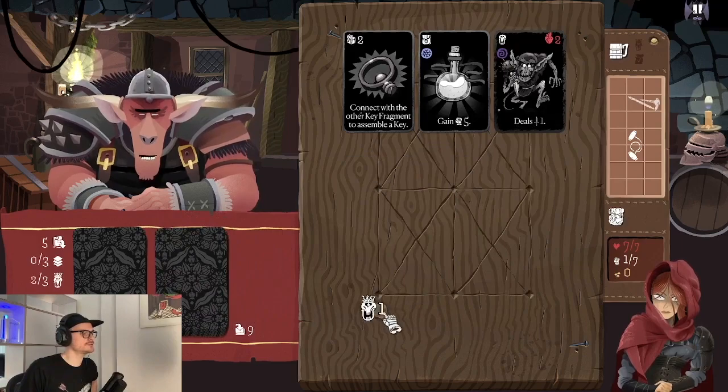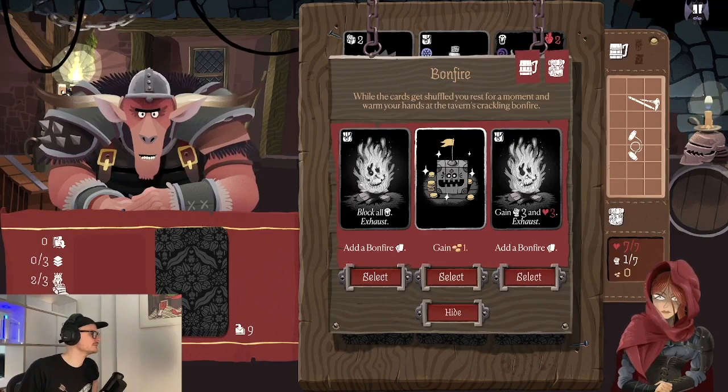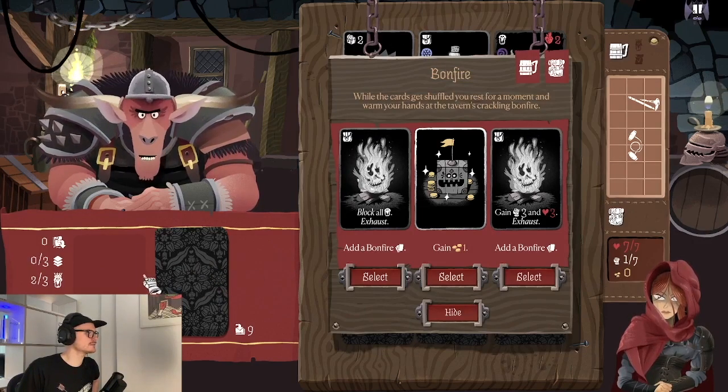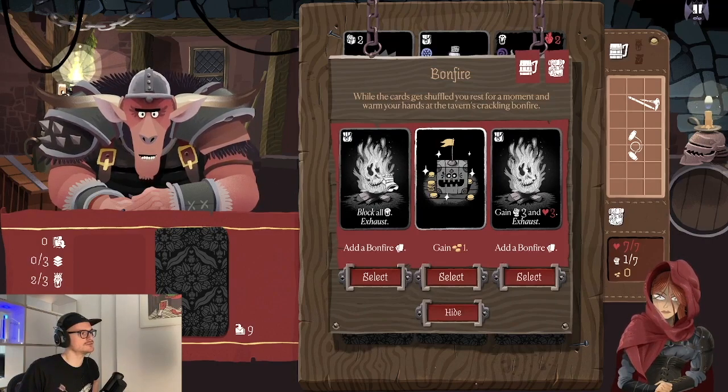For each defeated monster you get a tooth, and once you've collected enough teeth you can look at the boss counter which says two of three — meaning if I defeat three enemies the boss will join the fight. The whole game consists of three runs, and each shuffle has a beginning and an end. At the end of each shuffle, once all cards move to the discard from the draw pile, you get a bonfire event where you can get a temporary upgrade — either gold or bonfire cards added to your deck for this tavern.